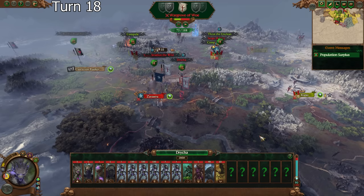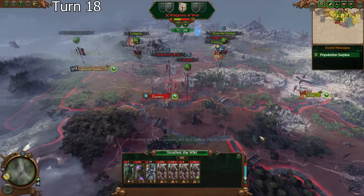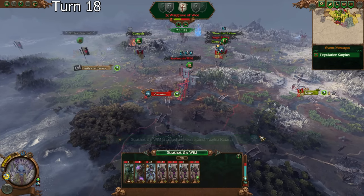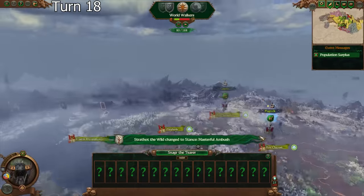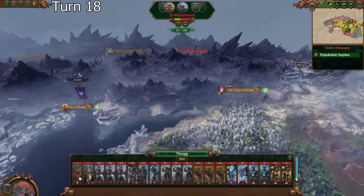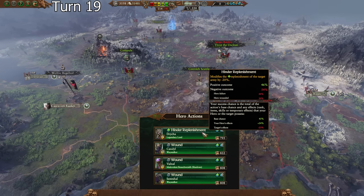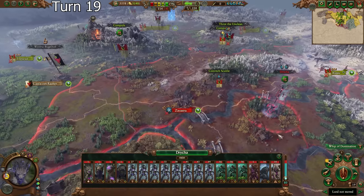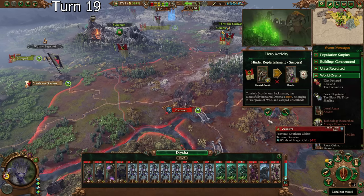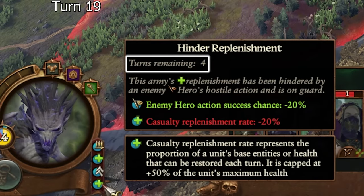Oh, I forgot they're at war. That's actually incredibly good for me — thank you. Their weaker army — oh, they are going for an ambush, but I might want to walk into that one. Hold up — hinder replenishment. That could be very good: 46% chance, but if we do it, that'll stop their replenishment entirely for a good little while here. We succeeded. And how long will that be for? Four turns. And she's very hurt there.